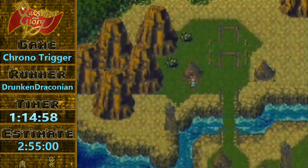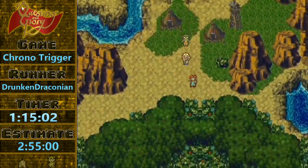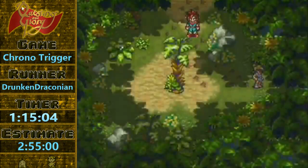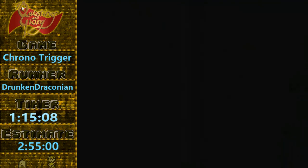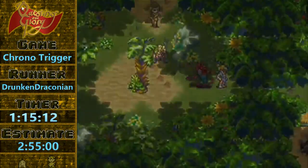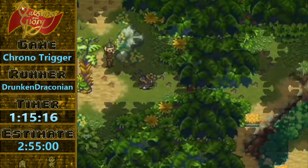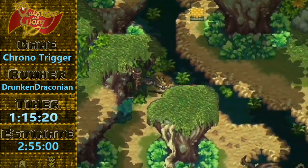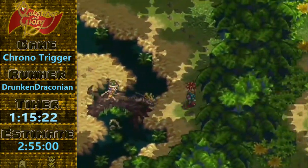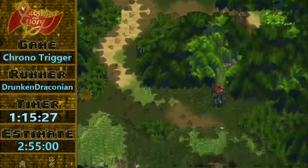Things are pretty safe here because we healed up at the bucket. Another instance of Fade Out to skip a cutscene. Kino is probably the least interesting character in the game, so skipping anything that Kino has to say is a win in my book. Kino is kind of like Frog early game — just very low self-esteem, not feeling too good, whiny.